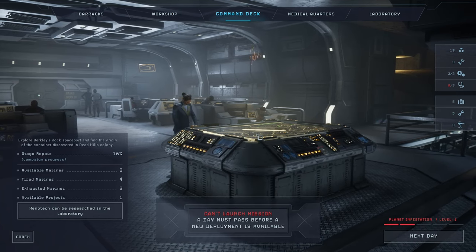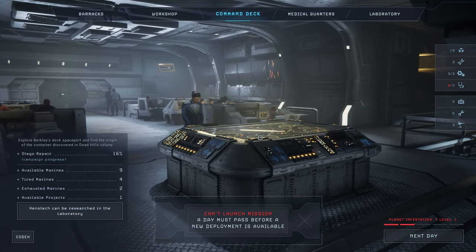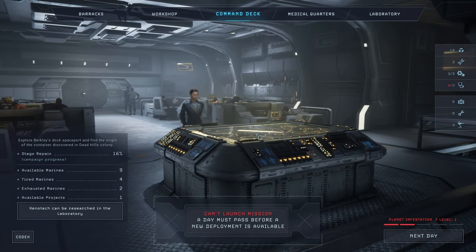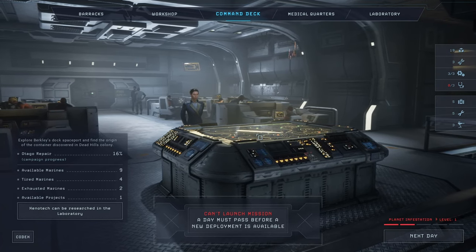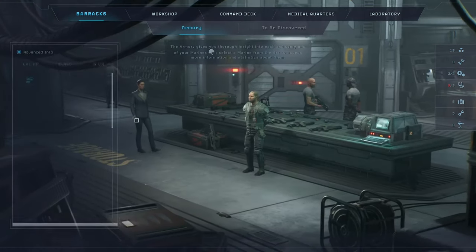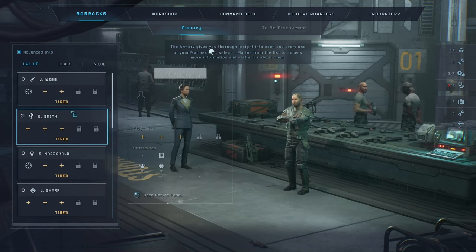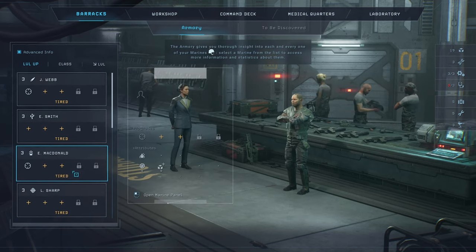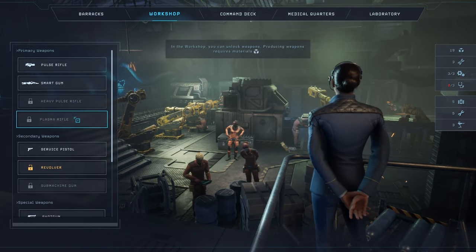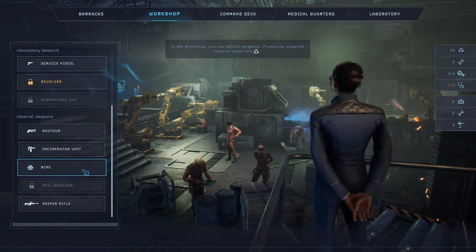Last episode we finished all the missions in Dead Hills, we got all the data pads, we killed an alien queen which was something. We also managed to upgrade some of our soldiers — they actually have specialties now which is pretty amazing. We also unlocked some new weapons: the smart gun, the sniper rifle, and the mine.